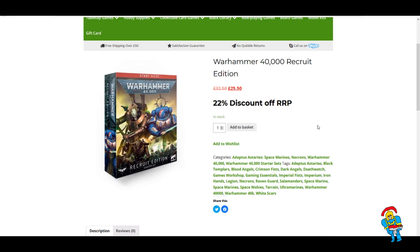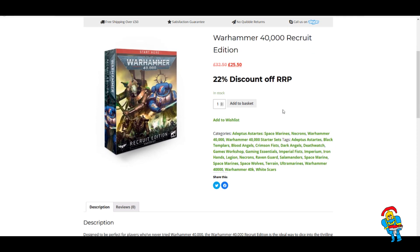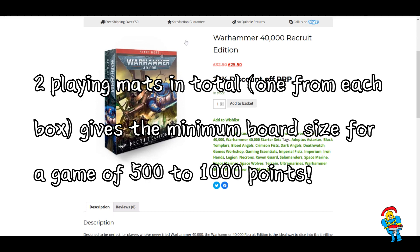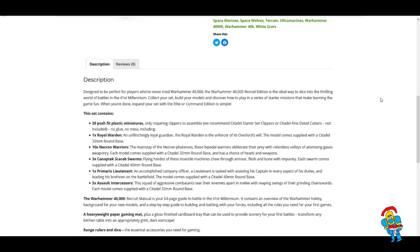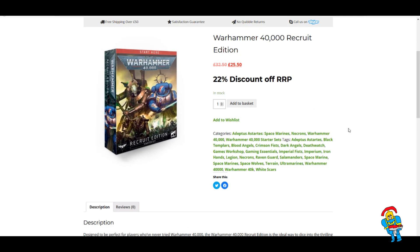You even get a play mat, and you get Space Marines on the side if you want them instead of selling them. What's great is that you actually get two playing mats, so you've got a board that's already playable for a 500 point game. It's a paper mat, but it is better than playing on the carpet. So hopefully that helps.